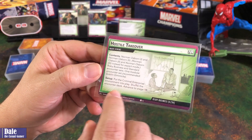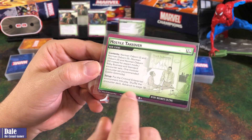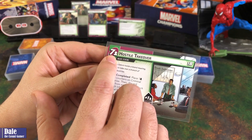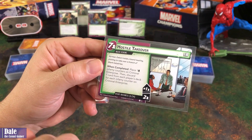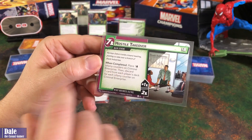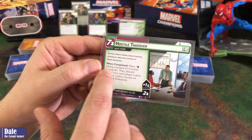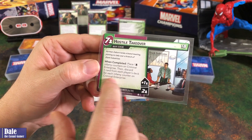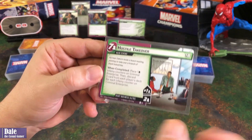Setup: put the Criminal Enterprise environment into play, shuffle the encounter deck, and advance to 1B. We're going to have a threshold of 7 per player, so 14 threat. We're going to start with 4 threat in play, 2 per player, and when completed, place 1 per player infamy counters on Criminal Enterprise, then discard 1 card from each player's deck for each infamy counter on Criminal Enterprise.